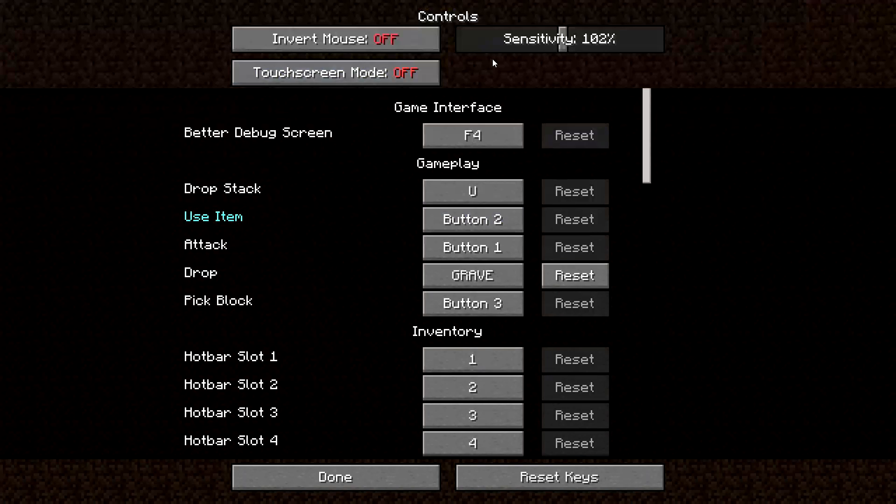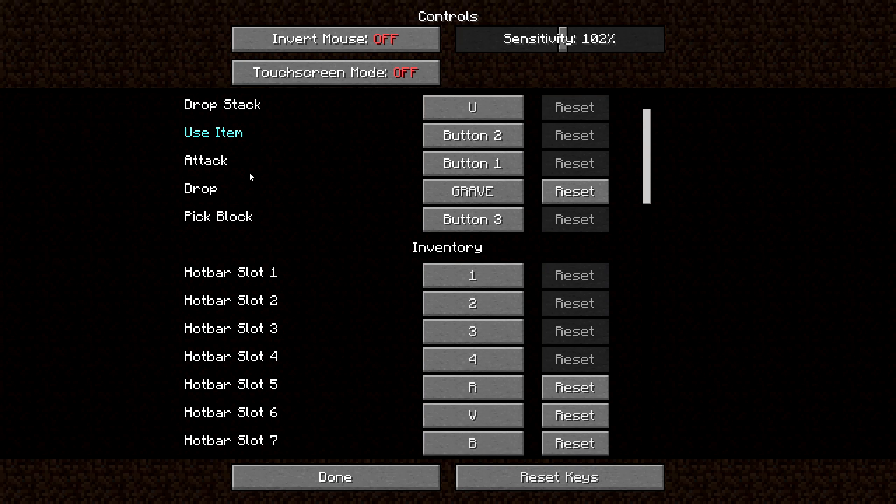I'm going to go over my controls and my sensitivity now. My sensitivity is 102 — I usually keep it around there, either going up to 110 or down to about 95 at the lowest. My drop key is grave, which is the key to the left of the 1 key.